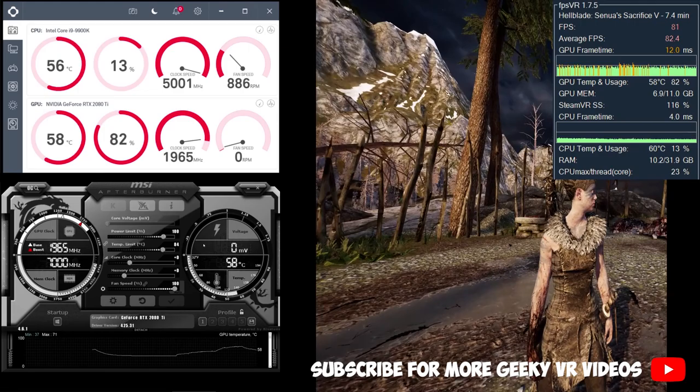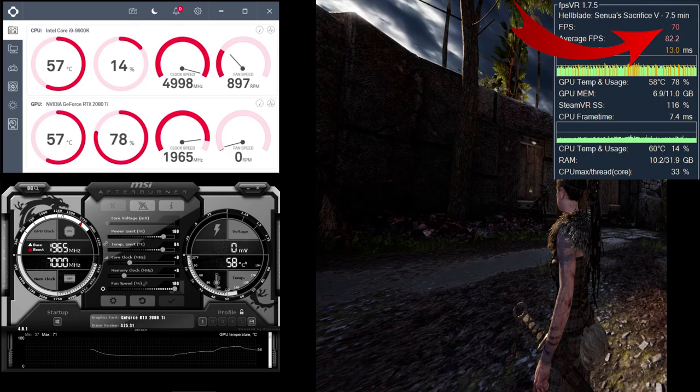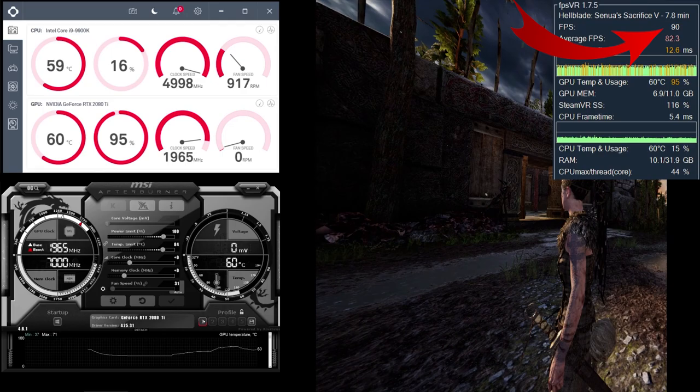Let's start with Hellblade VR. Running in high resolution on the Pimax 5K Plus headset with high settings in-game and supersampling at 110%, the game struggles around 65 to 75 frames per second and the GPU utilization is only around 80%. Clicking the default button instantly puts the GPU at above 90% and the frame rate is suddenly around 90 frames per second on the Pimax 5K Plus. In other words, you get almost a full frame rate here.